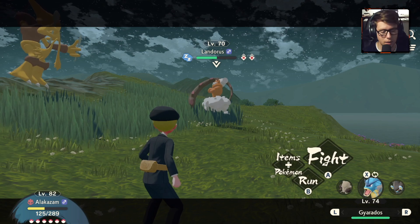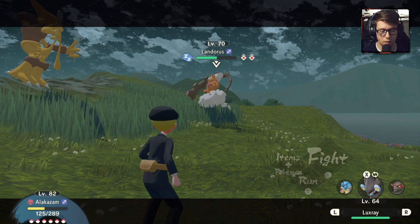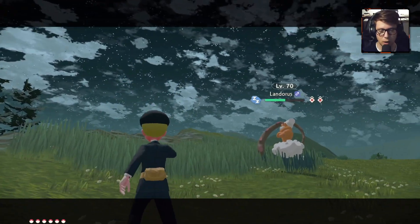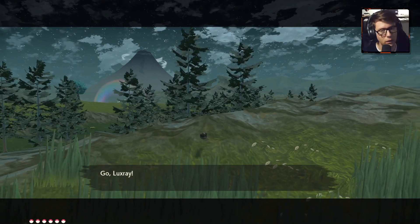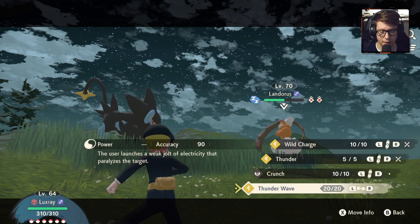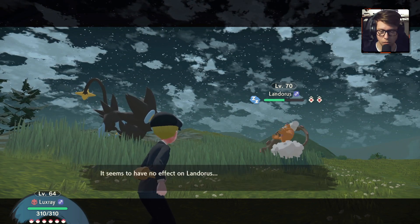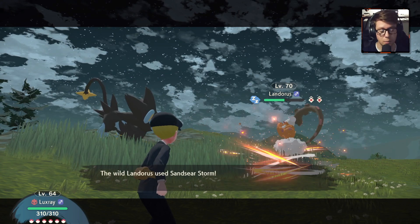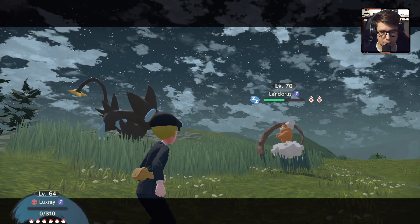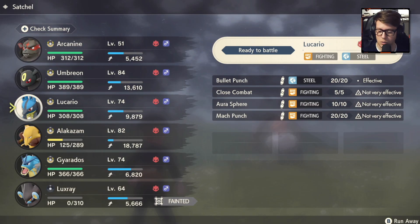Who do I have on the team that's a little weaker? Luxray. We'll throw Luxray out there instead. He'll do a Thunder Wave and maybe an Electric Attack. Well, Landorus might be flying, so we have to be careful. We can do Crunch. Electric attacks don't have any effect on him because of his elemental affinity. So much for that — I thought I'd be able to hit him with Thunder Wave, but that's what I get for trying.